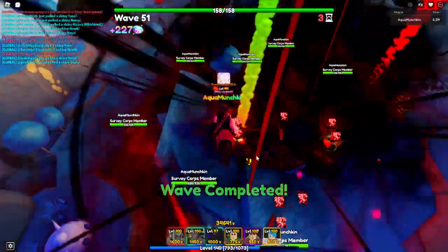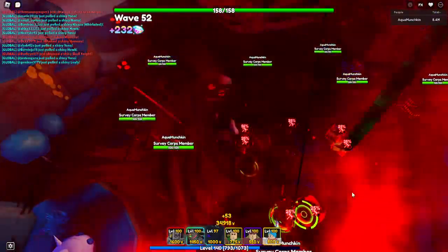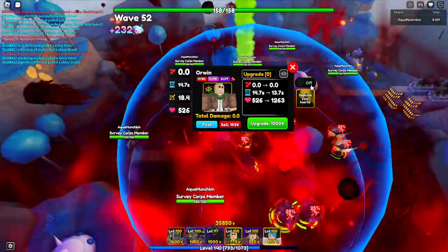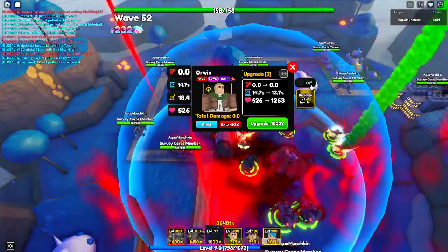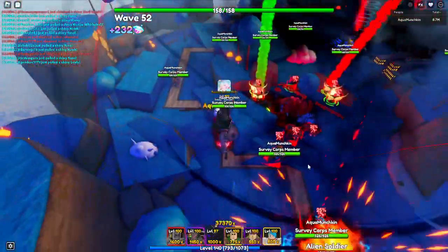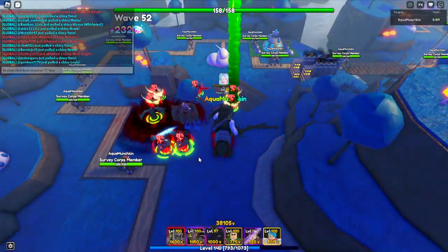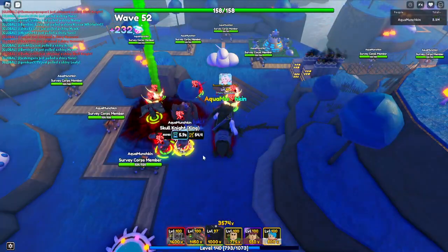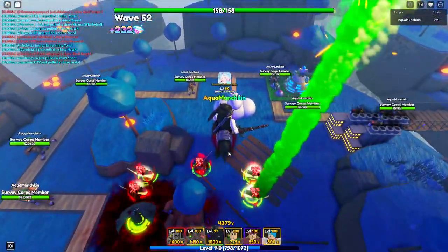All right, this time we actually have it set up. Now we wait for the buff to finish to see the full buff — this always takes a while to set up, especially when you're using Oran. Oran is kind of the weakest buffer; it takes about three cycles before you get the full buff. Sadly we can't buff Griffin because we didn't bring Leafy — we brought a physical team instead.